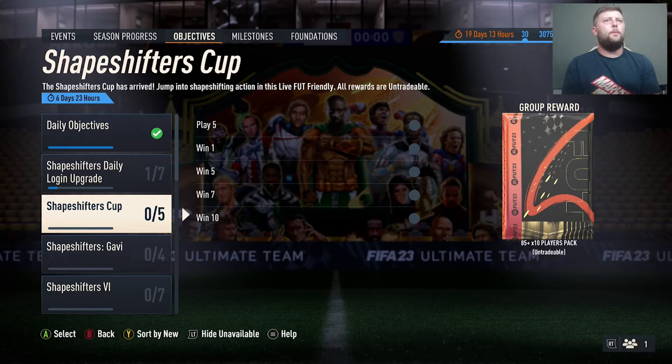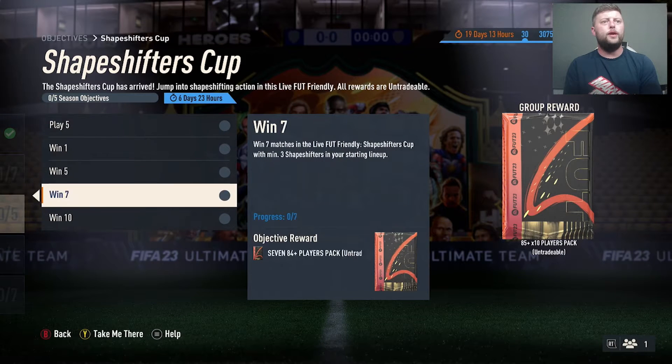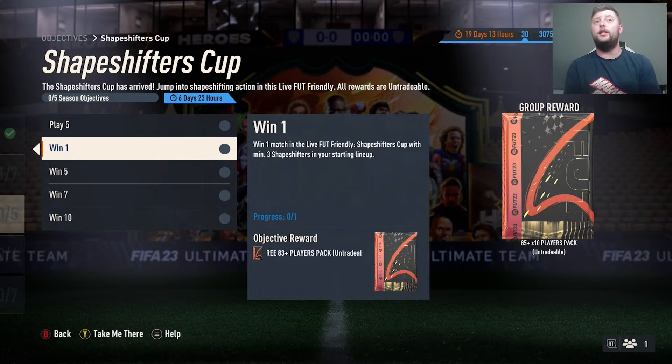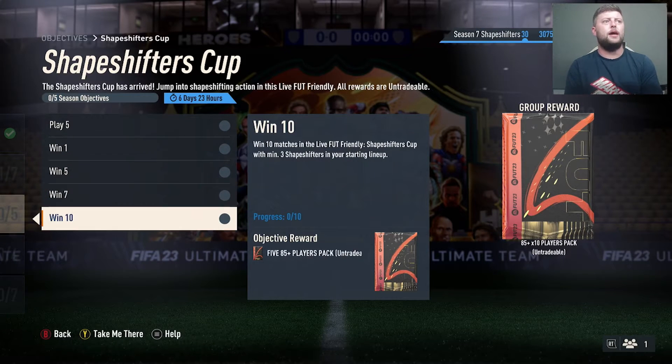So we've got the Shapeshifters Cup. This one was mainly aimed at goalkeepers last week. We've got an 85x10 for this one — no player rewards it seems. You need to play five matches in the Shapeshifters Cup with a minimum of three Shapeshifters in your starting lineup. The milestones are: win one match, five matches, seven matches, and ten.